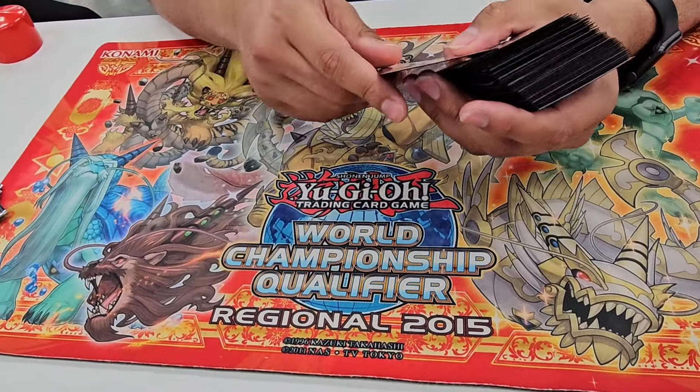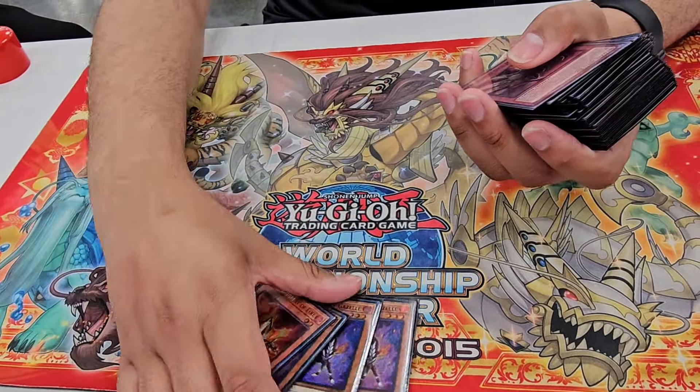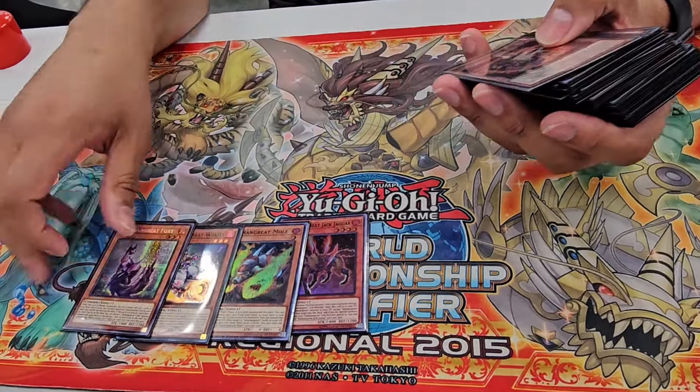And then for the Salamangreat engine, it's going to be one Salamangreat of Fire, three Gazelle, one Jaguar, one Mole, one Weasel, one Foxy.